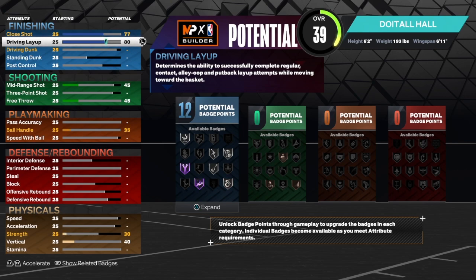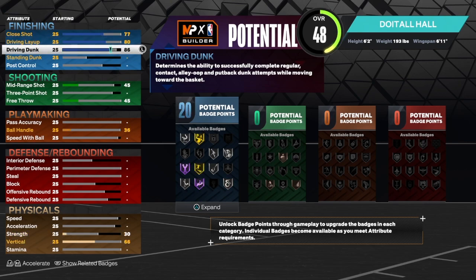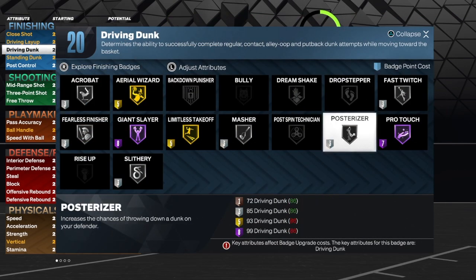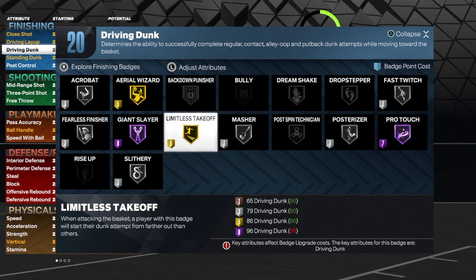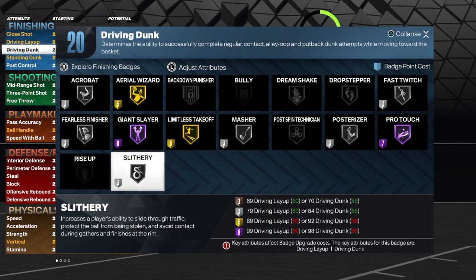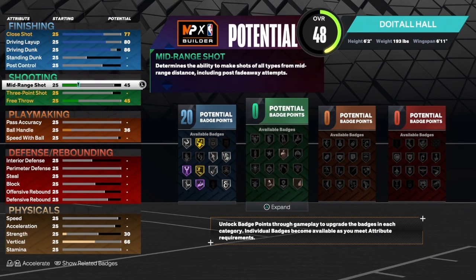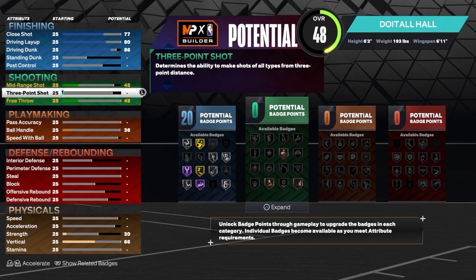For the driving layup we're going to get that up to an 80. If you want acrobat, take it up to 84. For the driving dunk we're going to get that up to an 86 — very important, you get 20 of them. So silver fast twitch, silver posterizer, gold limitless take at 11, slithery on silver at 14, fillers on silver at 17, and acrobat on silver at 20. This build will be really good finishing, and smaller builds just get so many badges to go out and do what you need to do.